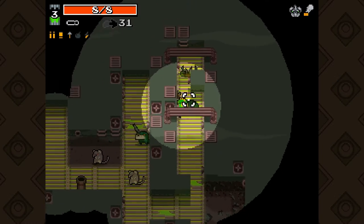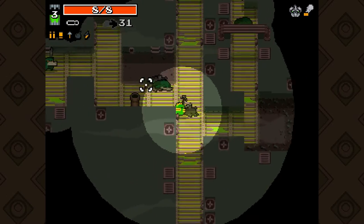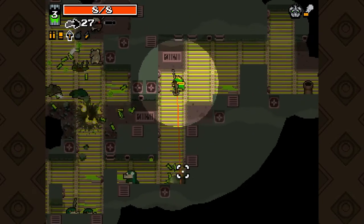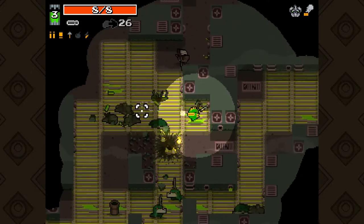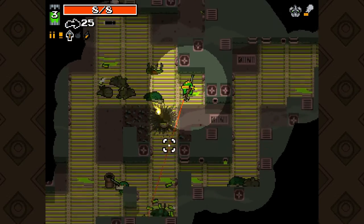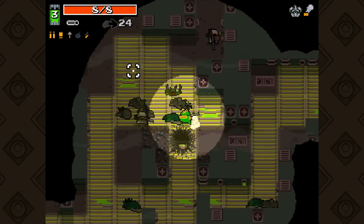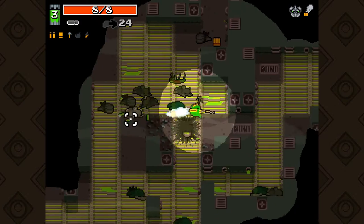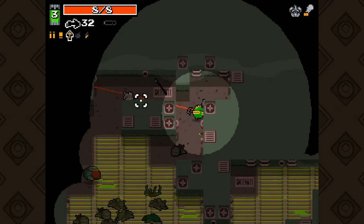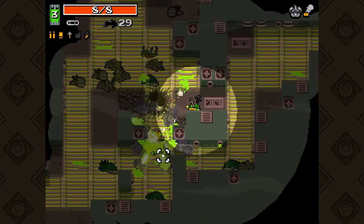Now we are in the sewers. Sewers are pretty easy if you're careful, because these rats don't seem all that fast but they are extremely fast and they can murder you if you're impatient. Bullets everywhere. If we had a grenade launcher and shot it here, we could destroy this and open up a way to one of the secret levels in the game. However, we don't have it, so it's not possible for us.